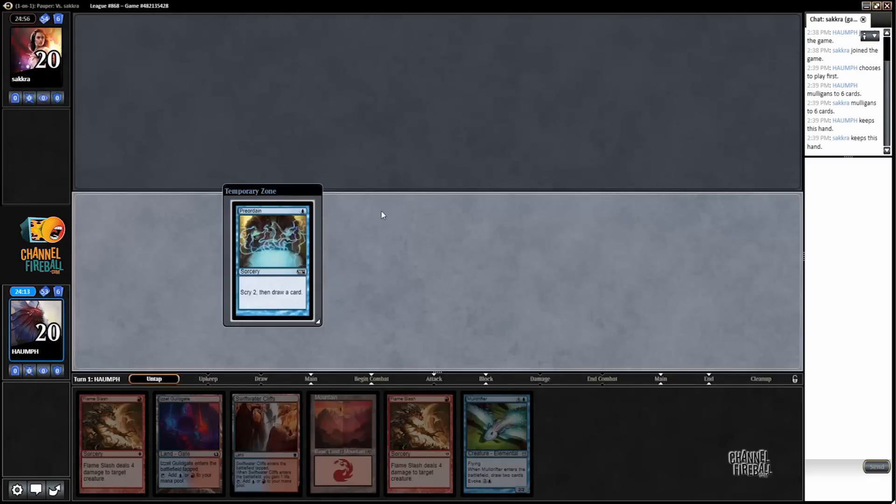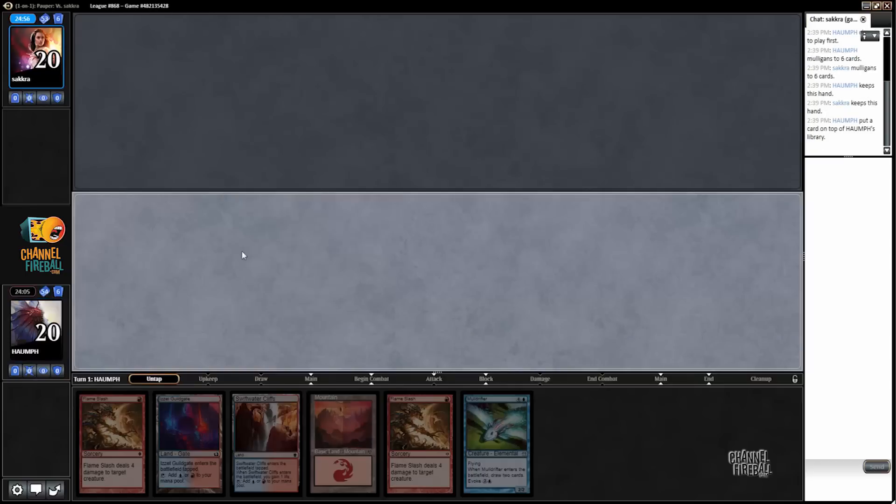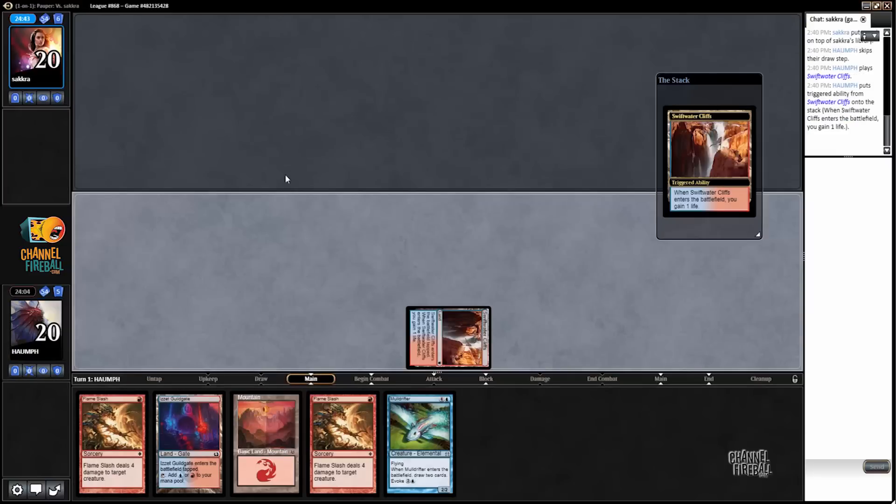We both mulliganed and that's a Preordain. It has a decent turn two play so I'll keep this. I'm on the play. Sometimes I'll ship it, but this is one of those games where maybe I could use a little deck manipulation and I don't really see myself doing anything on turn two, so we're going to lead out with the Cliffs.